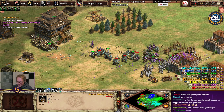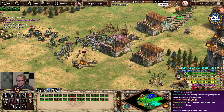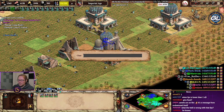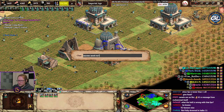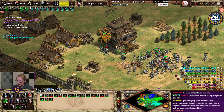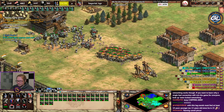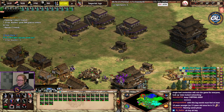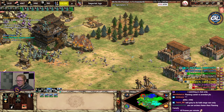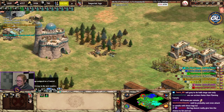I love how scared they are of the flaming camels — every man is running for their lives. I have enough resources, anyone need res? Oh it's the trade, not worth trading — the trade carts are just bugging out. I asked if anyone needs gold. I appreciate the flaming camel boost — someone has sold a lot of stone.